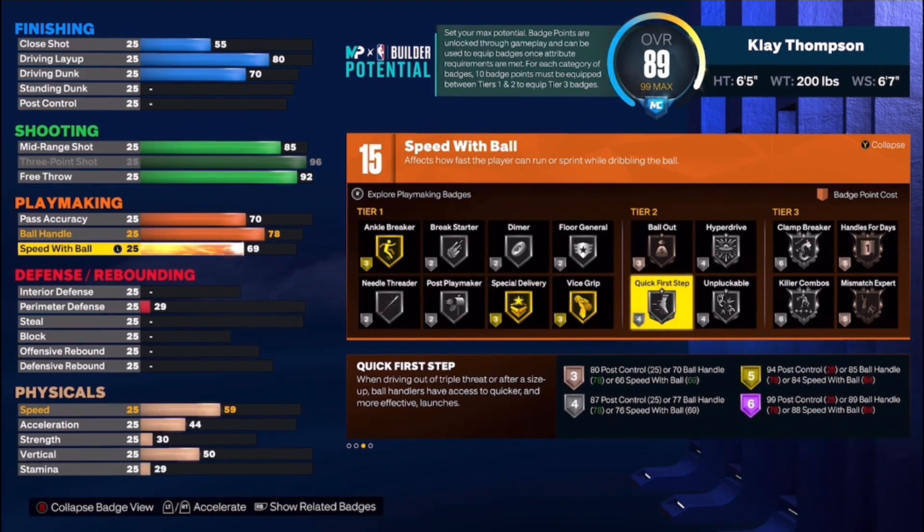We got the Kawhi Leonard build dropping soon, so look out for that video — that's gonna be a Defensive Player of the Year build right there. Speed with ball is all the way up to 72.